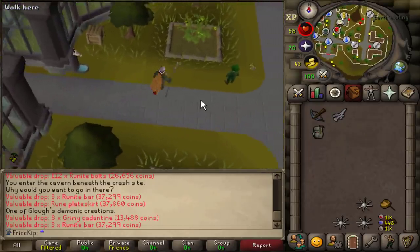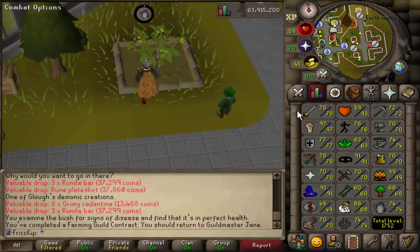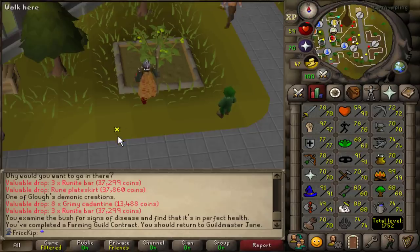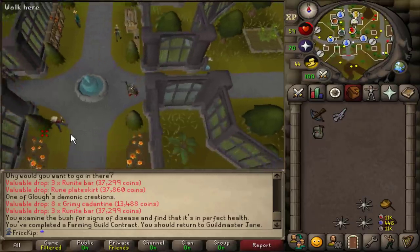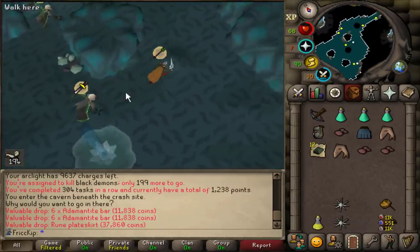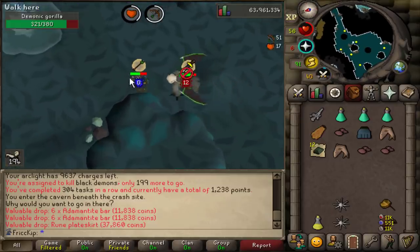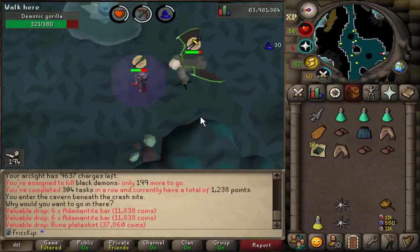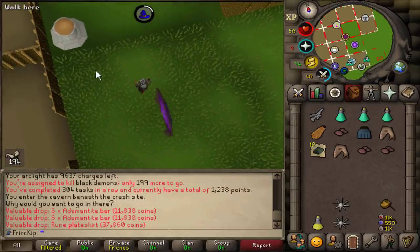As I'm killing Demonics, I'm realizing Prayer pots are going to be a bit of an issue because we don't really have the best source of Ranarrs right now. I guess Master Farmers are like the only way, but Spook has a pretty low Thieving level. I should probably stay on top of the farming contracts — I don't know if we get a lot of Ranarrs from them, but either way we get a lot of seeds. I also wanted to show something new — when a Demonic has been attacked already, there's now a little red warning indicator so you don't waste three minutes killing one just to not get the loot.